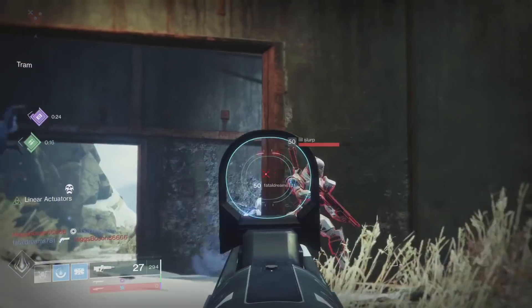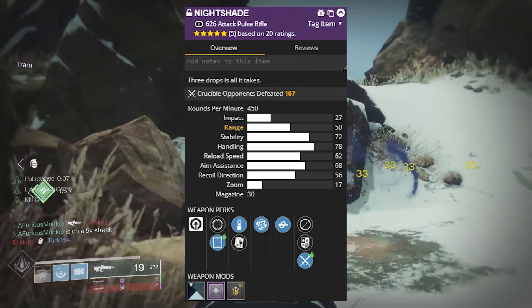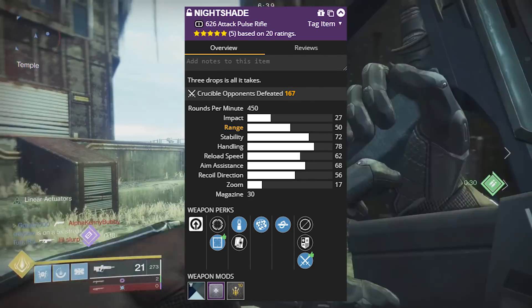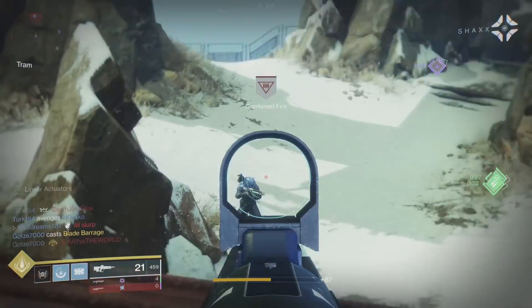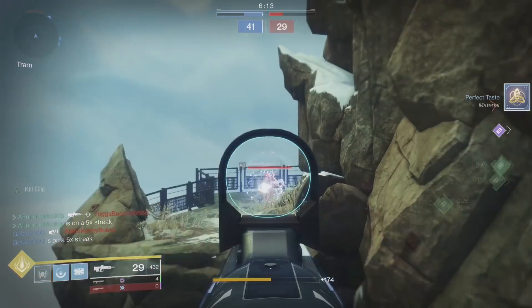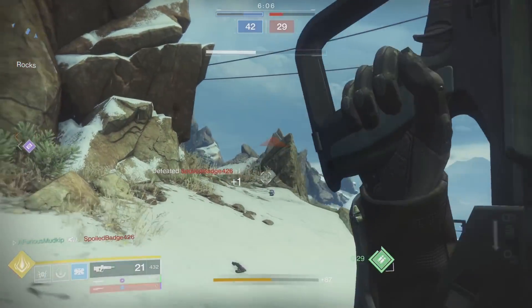One recommendation I would make: the recoil direction by default is 56. The targeting adjuster helps with target acquisition, but I think this weapon would greatly benefit from a counterbalance mod, bringing that recoil direction as close to 100 as possible to keep things as vertical as possible. Your Nightshade will perform so much better with a counterbalance mod. Unfortunately we didn't have one on Mudkip's account today, but I highly recommend using a counterbalance mod in Crucible.